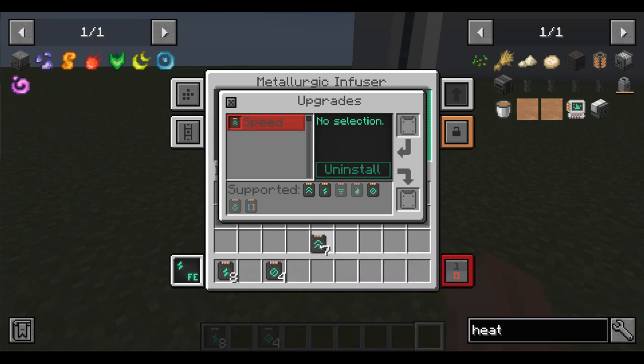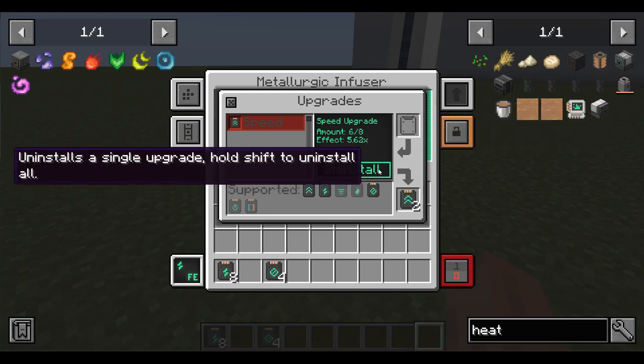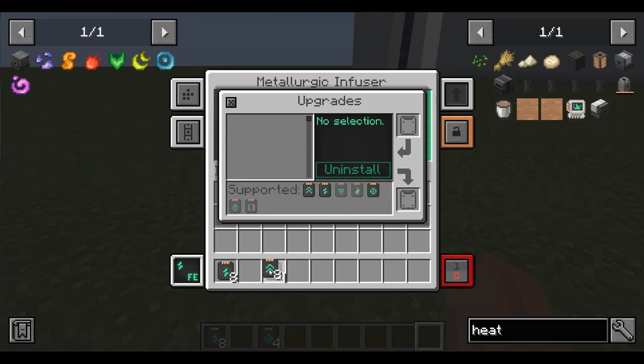Speed upgrades increase the speed of product production, also up to a maximum of 10 times. However, we recommend installing these upgrades together with the energy upgrades, as the energy consumption will increase greatly if the production rate is increased.